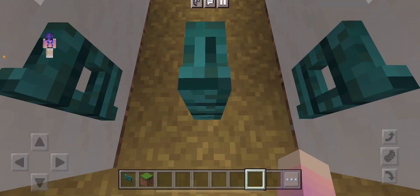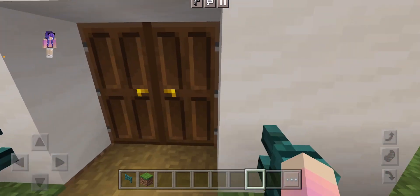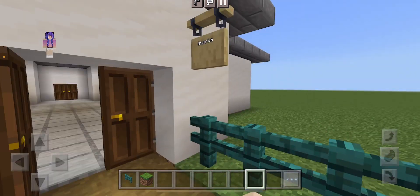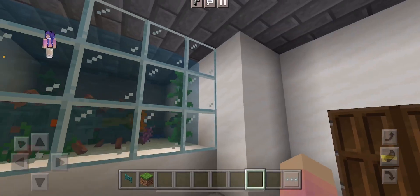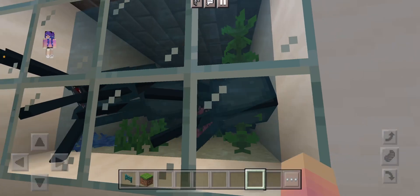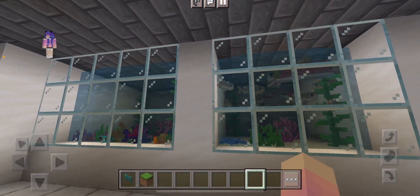I just have two guys there, so those are the areas where you go in. Then starting off you have the aquarium that you have to go into — you can't avoid it. You have guardians, glow squids, normal squids, drowns, salmon, and cod.